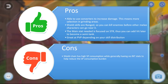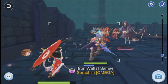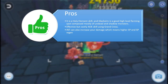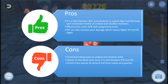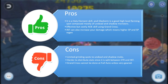The next build is the holy build, which is personally my favorite due to the Ragnarok anime. It uses holy cross and grand cross as main damage-dealing skills. The pros: it is a holy element skill, and Glastheim is a good high-level farming spot composed mostly of undead and shadow monsters. It's also an effective but costly AoE skill using grand cross. Intelligence can increase your damage, meaning higher SP and SP regen. The cons include limited grinding spots to undead and shadow mobs, harder stat distribution split between strength and intelligence, and grand cross cannot be done on full auto unless very well geared.